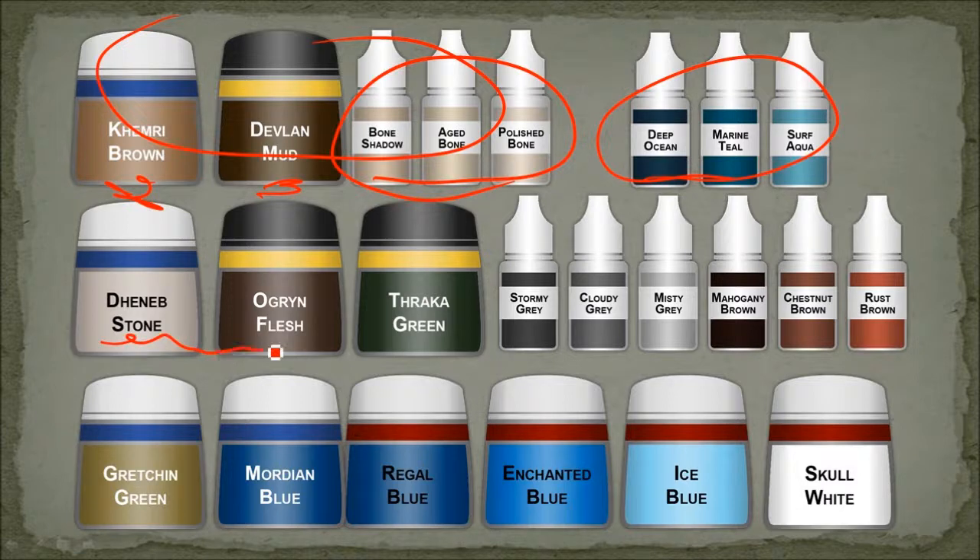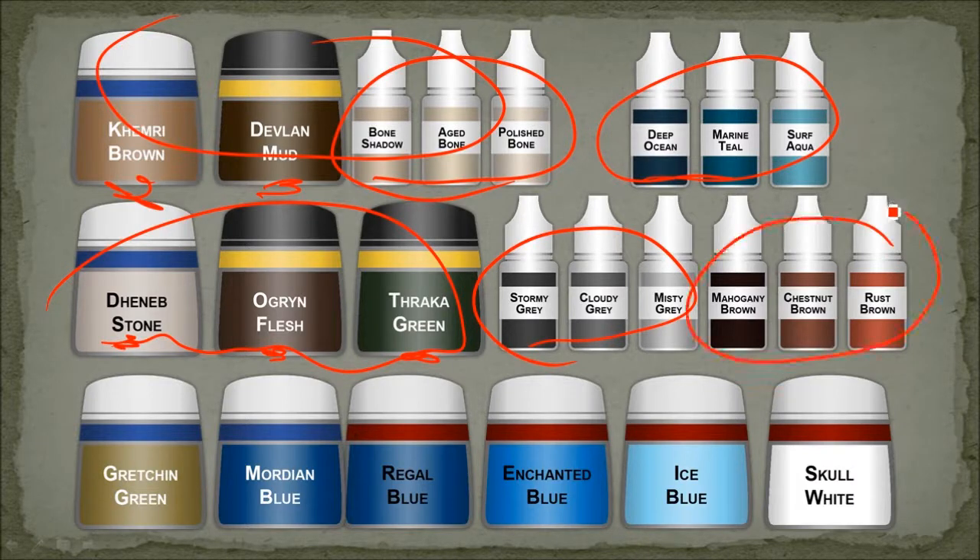This is for the sails and their shipwrecks — that was Deneb Stone base, Ogryn Flesh wash, some Thraka Green just to give a seaweed and mold sort of a look. The Stormy Grey triad was used a bit on the wind token. The dwarf shipwreck was Mahogany Brown and Rust Brown, and I used a bit of Mithril Silver to highlight that.